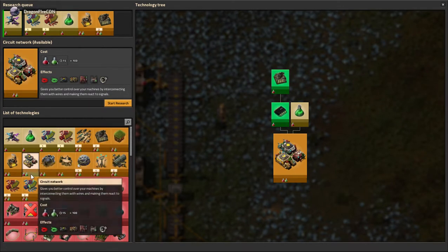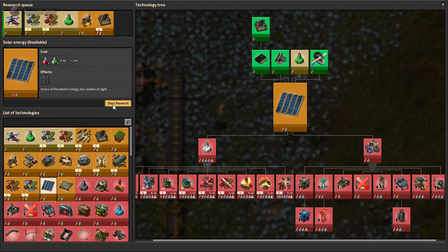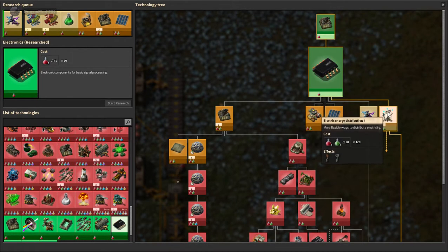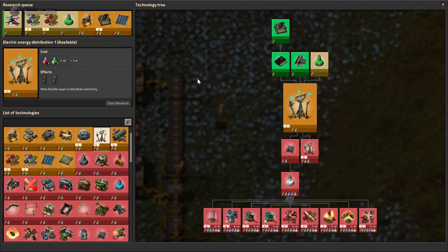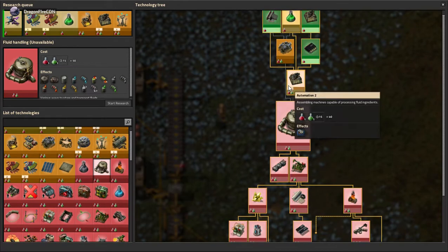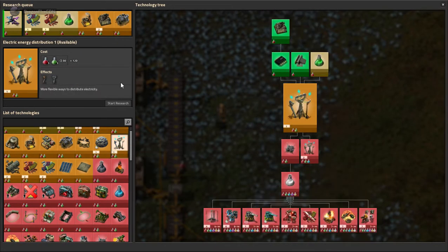I have no idea what any of these things do — I'll just research that for the sake of researching it. Here we go, solar energy. It's all good things there with solar energy, because that powers things without the needing of other things, and that's where accumulators come in as well. It comes after electric energy distribution 1 that you get energy accumulators. So I will want this researching instead, because that allows access to the energy accumulators. But the accumulators require a whole ton of stuff before them. This requires automation 2 and the engine, so I'll chop that out and start research on the engine, which gives me access to fluids and all that stuff.